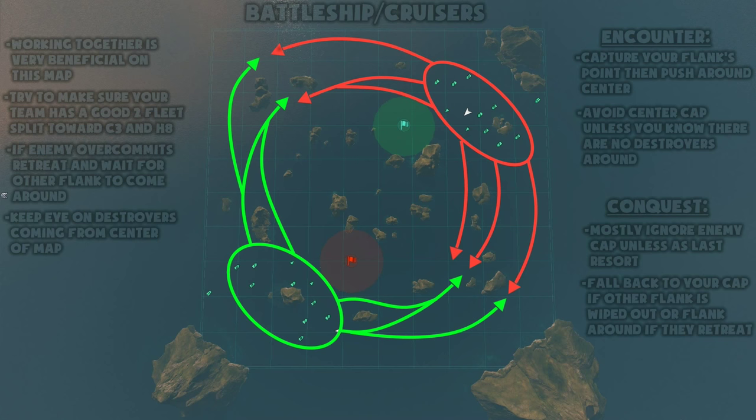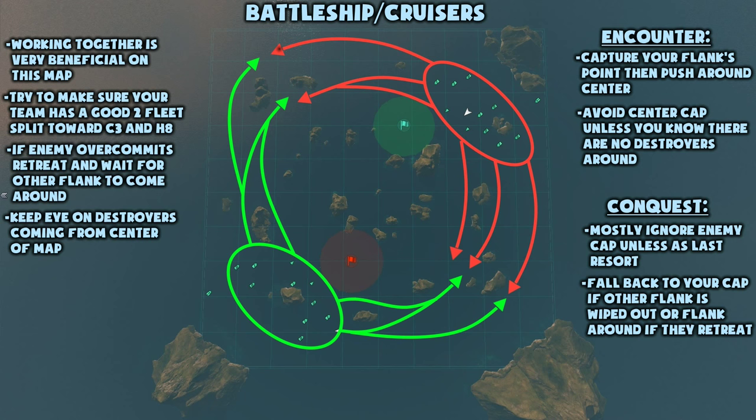As such, destroyers on this map take a little bit more of a support role. Real success on this map requires a little bit of a concerted effort between battleships and cruisers. So try to motivate your team to sail in formation because it is so incredibly beneficial on this map specifically.